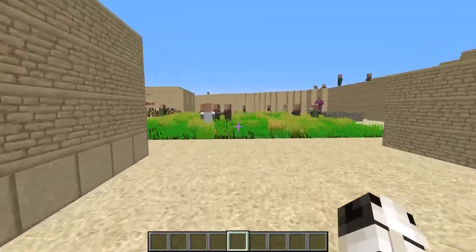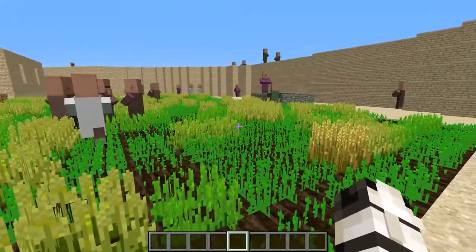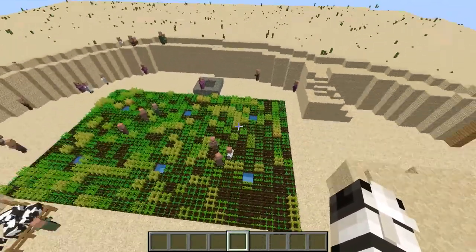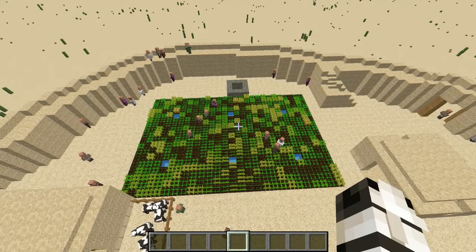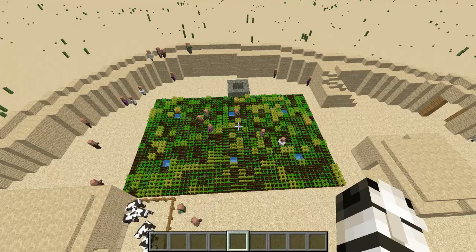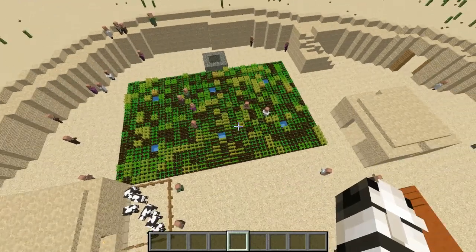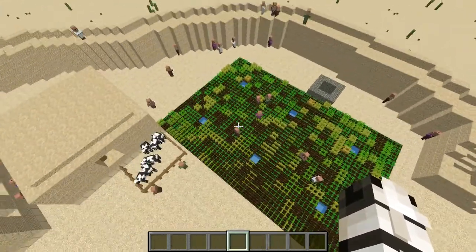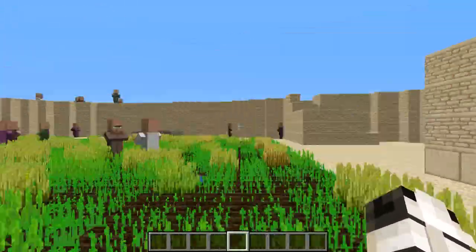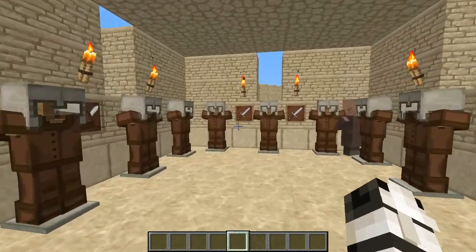The first thing you'll probably notice is this big area dedicated to farming. A lot of land was needed in Masada to grow food because there were a thousand people up here and they weren't able to grow food anywhere else, so they needed a lot of land dedicated to farming. As you can see, there are people farming down here and getting food for the others.